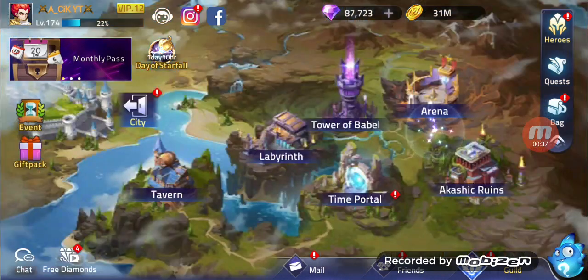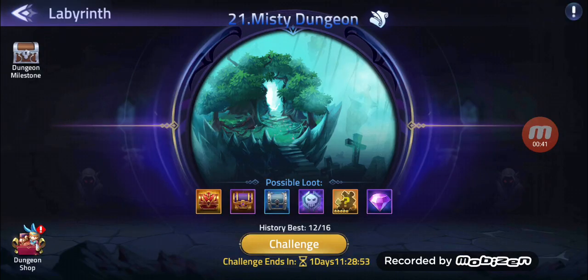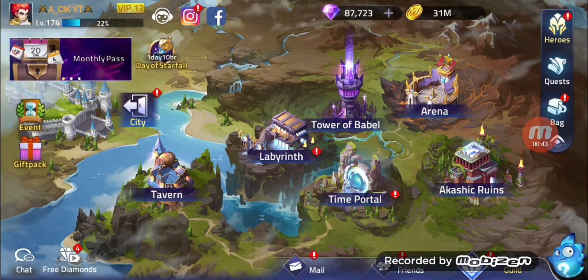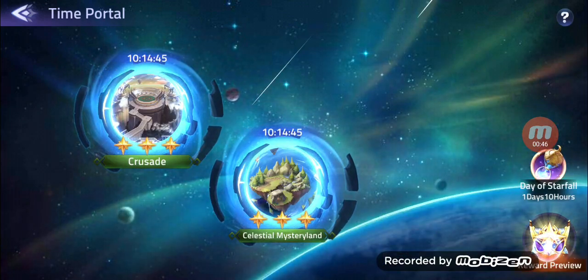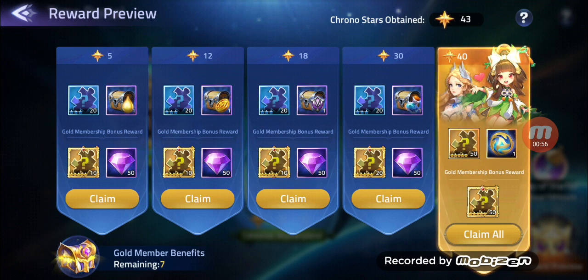We have one more thing — in the time portal. We bought already the gold membership, so we will open it up to get two heroes immediately, and all the other stuff like equipment, gold, mana, and advanced essences.